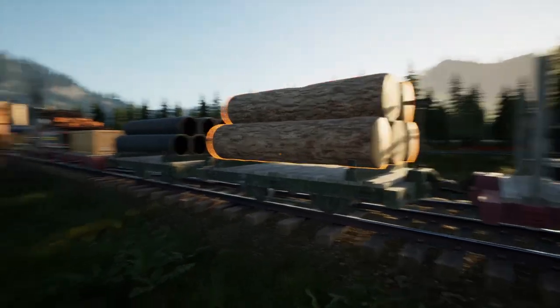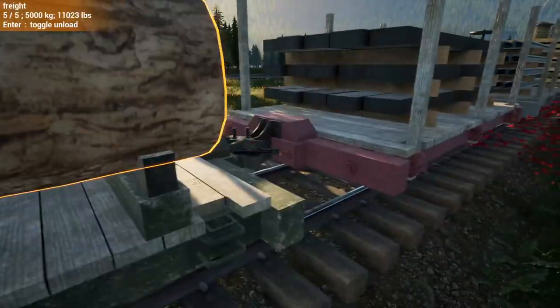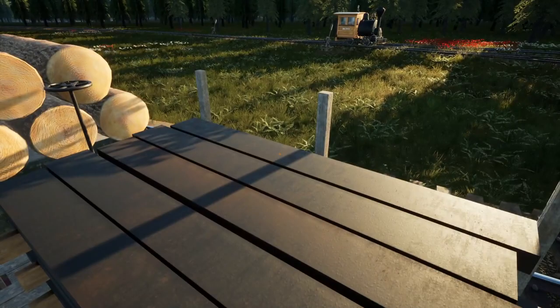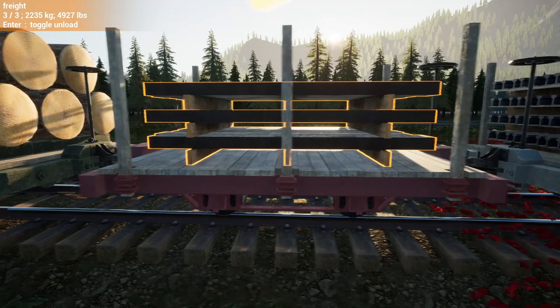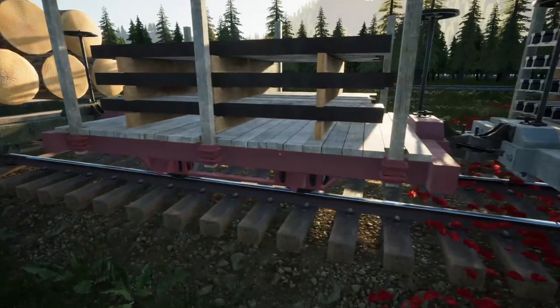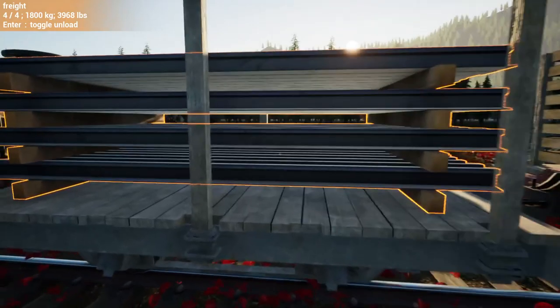With raw iron, the big cars hold three and the little cars hold three just the same, but the little car weighs a third as much. I definitely think the little car is going to pay off because it's the same delivery at a third of the weight, so you might as well use the little ones.